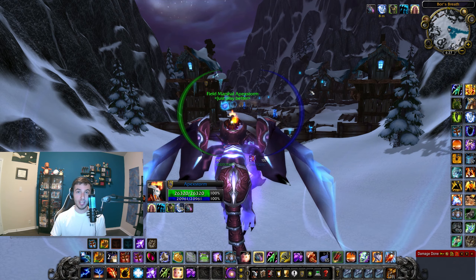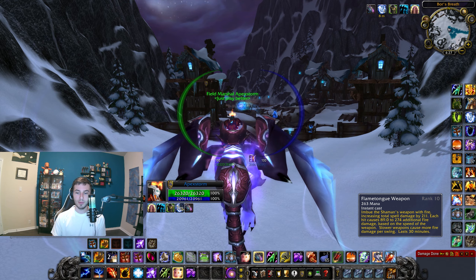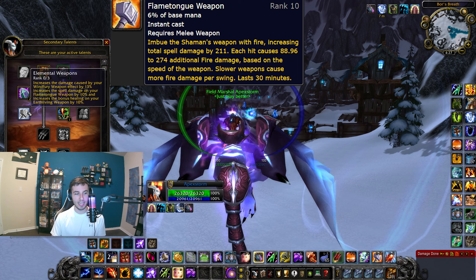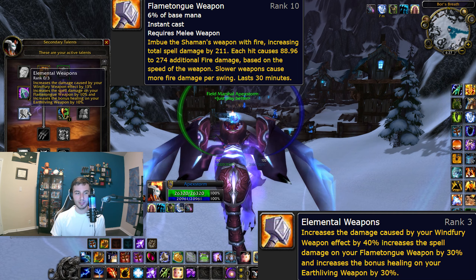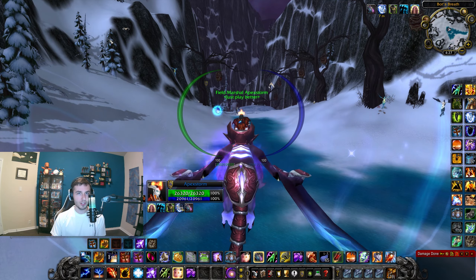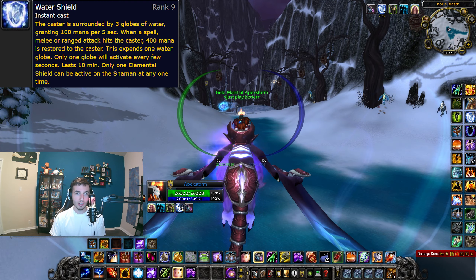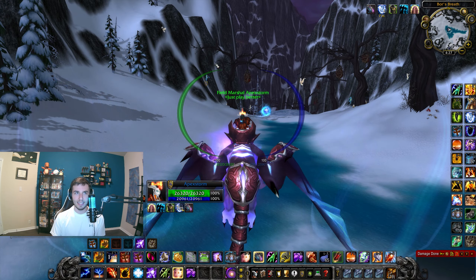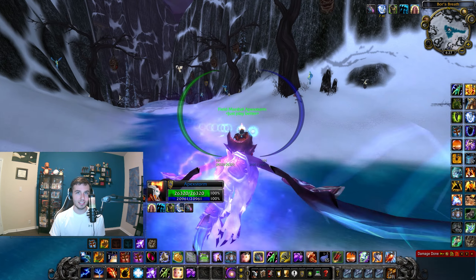For your weapon enchant, you'll be running Flametongue Weapon as it gives more spell power. If you talent differently into Enhancement, you can get the Elemental Weapons talent for even more spell power on it — and that's passive, which is nice. You'll have Water Shield on pretty much the whole time. Those are the only two buffs you have as well as your totems. You can use Lightning Shield in some situations, but 98% of the time Water Shield is going to be the best.